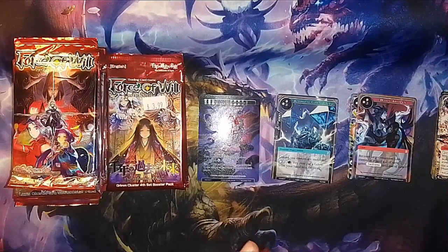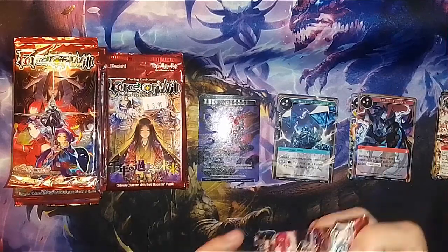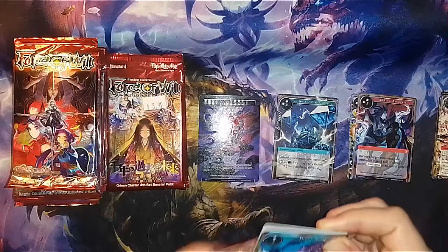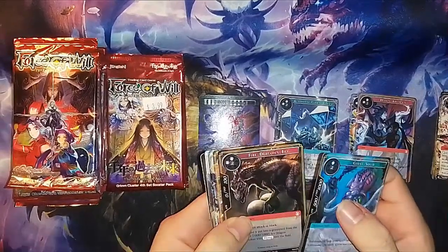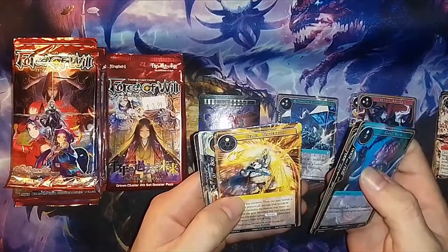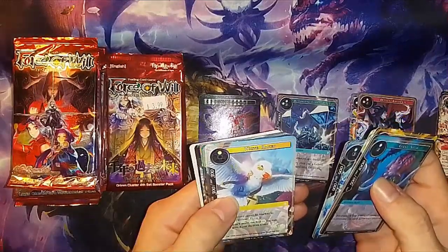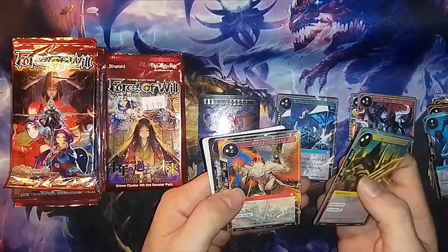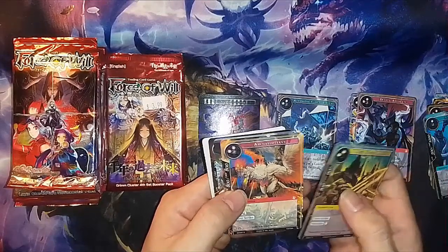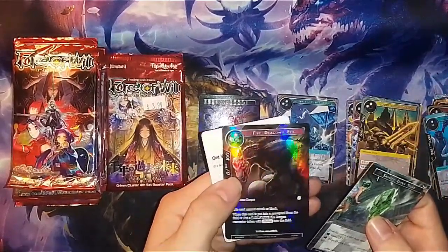I've been looking forward to getting back into this game, and so far everything is really cheap now, which is awesome because having a budget sucks. We got Giant Squid, Fire Dragon's Egg, Jewel Protection, Elf in the Trees, Magic Water Warrior, White Raven, Magic Sword Warrior, Archaeopteryx, Saintly Elven Stone, and a Foil Fire Dragon's Egg.